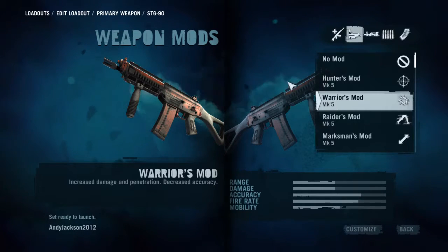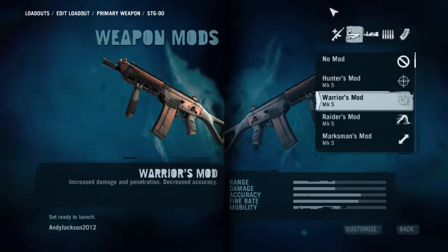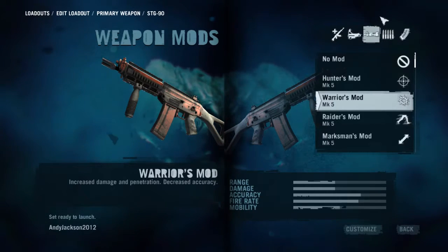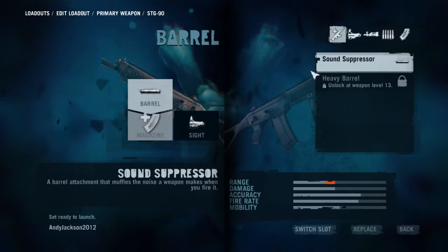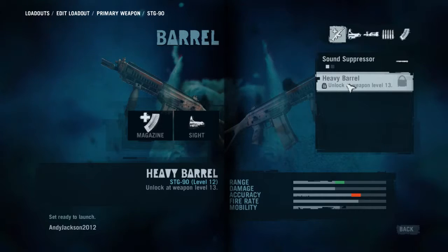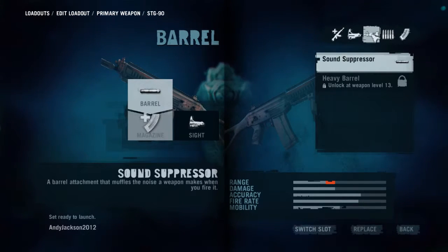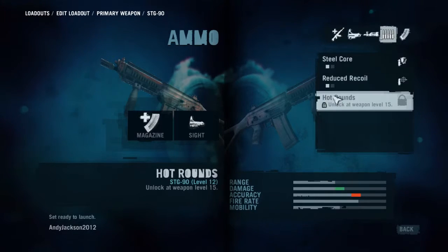So let's say I want to go with Warrior's mod because I want to do the most damage. That means it's going to kill the guy faster — let's say it takes two bullets instead of three. Then you can go to the barrel. I would go with the heavy barrel instead of a sound suppressor, but if you like a suppressor, that's okay. And then you have the bullets — I would go with hot rounds.